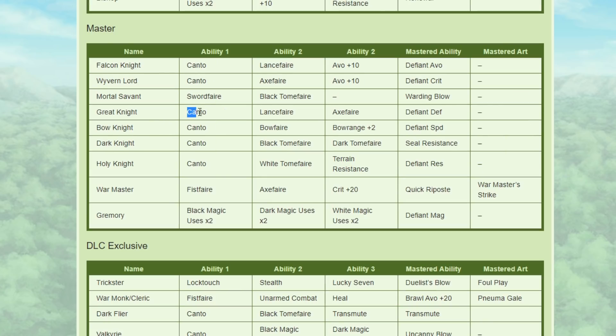As for abilities and arts: of course Canto, because they're mounted — always good, honestly one of the best skills in the game. Lance Faire — awesome. Axe Faire — awesome. I'd almost rather just replace Lance Faire altogether, just keep Axe Faire, and then give Great Knight something else like Axe Crit, or Crit plus 10, or maybe make Pavise a class ability that's just there all the time. That could be pretty fun, so you wouldn't have to waste a slot on it.